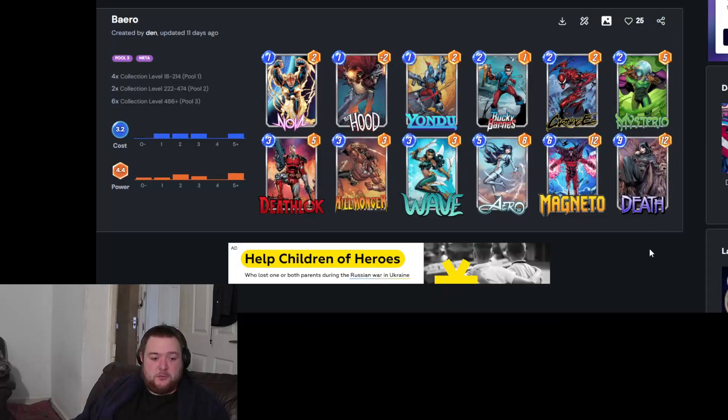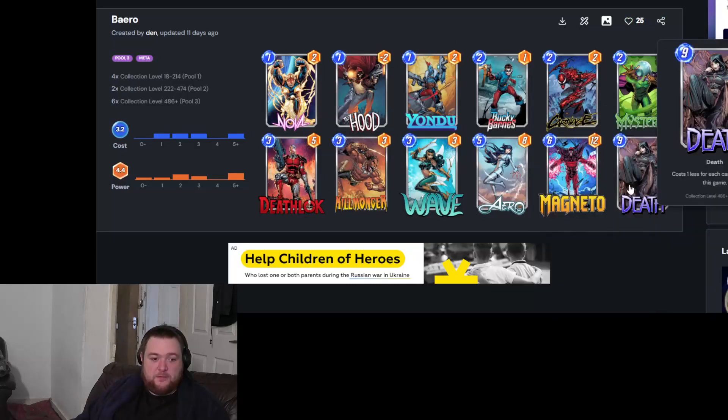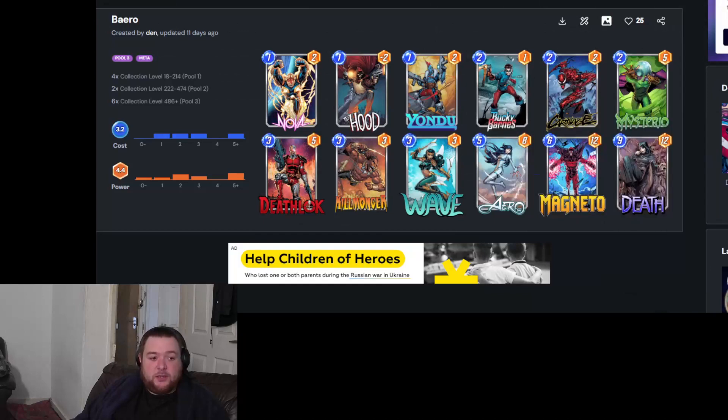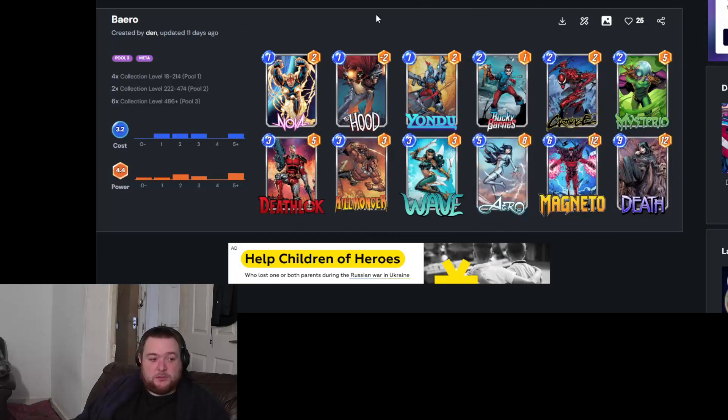First deck is this one here — it's built around Death. The idea is you get some early pressure on with Carnage and Deathlok. The basic destroy game plan is to destroy at least two cards to reduce Death's cost by two, and when you play Wave on turn five, Death will cost two.